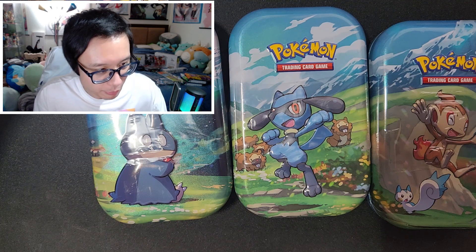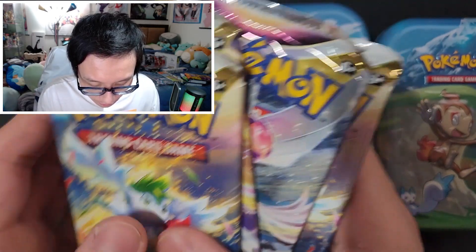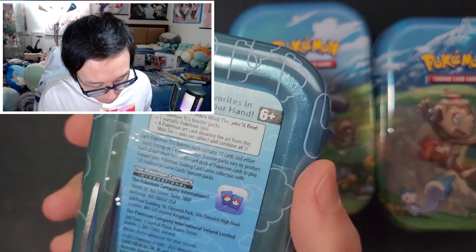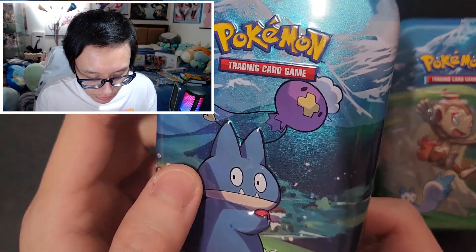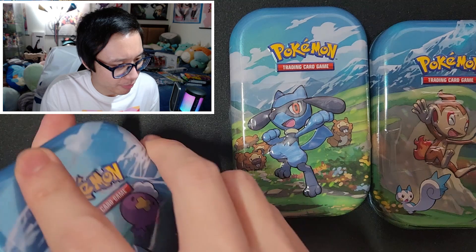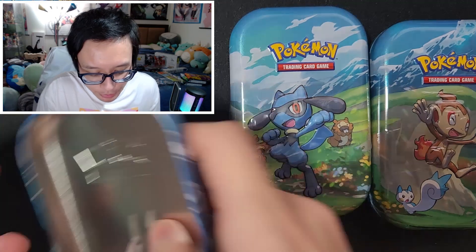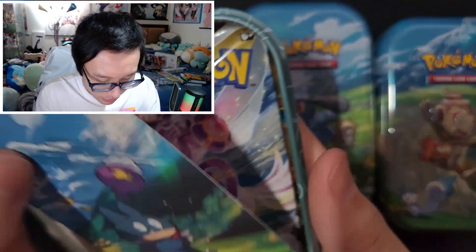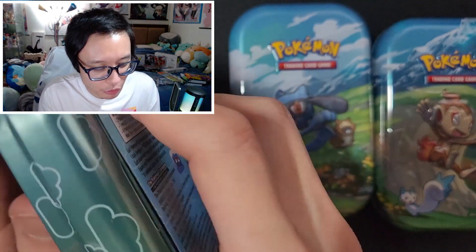I'm not really a PSA grader — I'm just starting to collect. So with these packs I feel like there's a chance to pull something really good, especially when it's only averaging about $1.50 per pack. It's really weird because yesterday these cost $16, but when I bought them today they only cost $15 — they actually went down by $1. No Wailord coin, and just lunchbox packs.